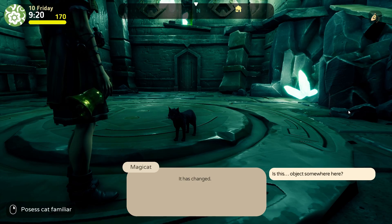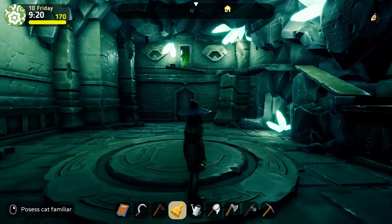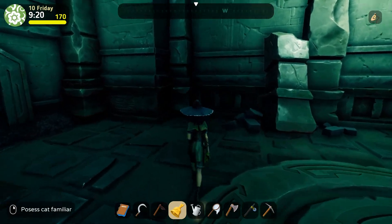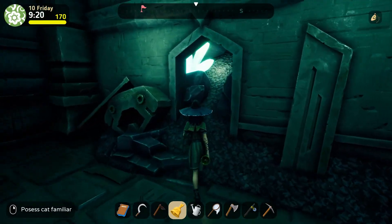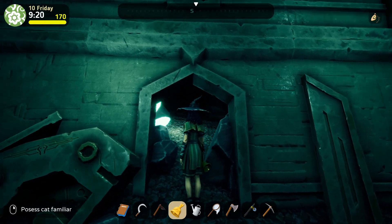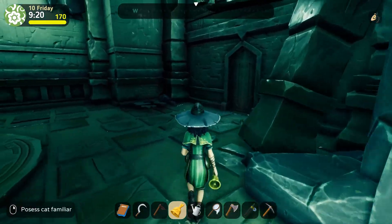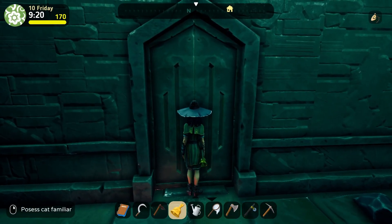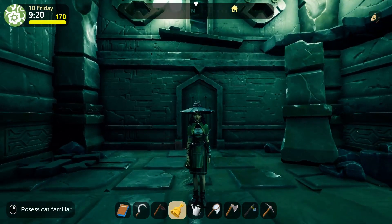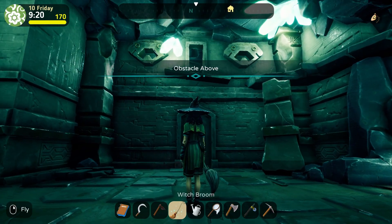Is this object somewhere here? Further ahead. The door over there — it used to be open, so we need to come through that door. Do we have anything else here? We need to possess the cat familiar too. Is this the exit? Let's open this door — wait, we cannot open this door. Let's try another door. I can fly — actually, I cannot.